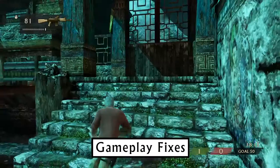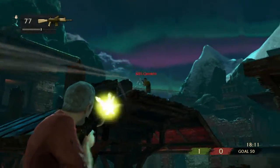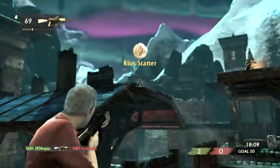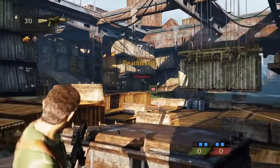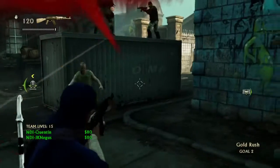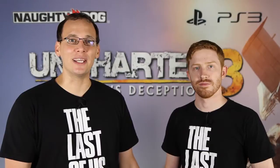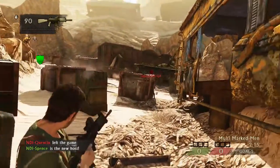On the gameplay side of things, we've adjusted the G-MAL — we thought the aim was a bit too steady, so we've gone ahead and adjusted the recoil. We've made a change to team objective: team deathmatch will now be the last objective played so that a tie can be broken by some good old-fashioned deathmatch. We've also addressed quitting out of co-op — previously quitting would count as a loss, so we've gone ahead and fixed that. Additionally, we fixed an issue where if the marked man left the game, no one else would get marked.